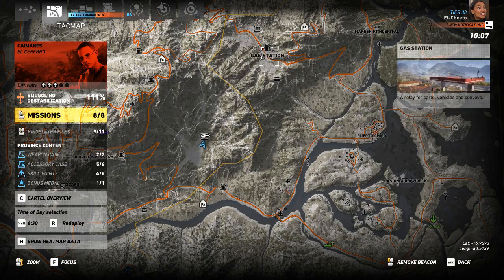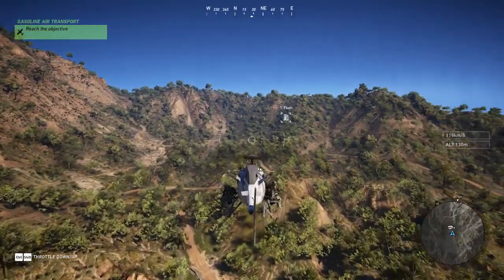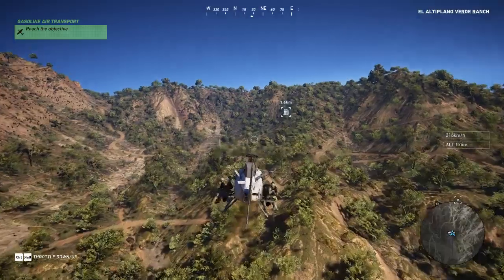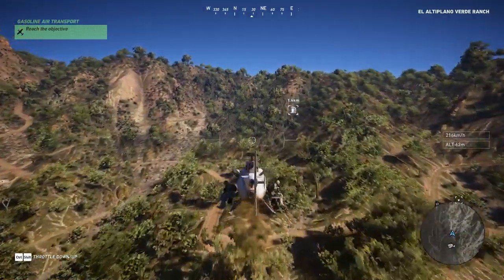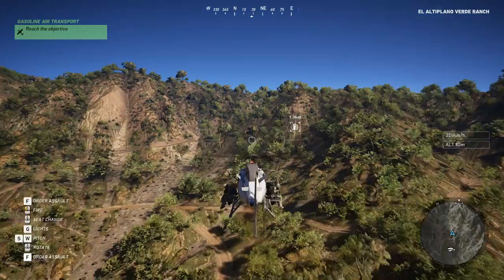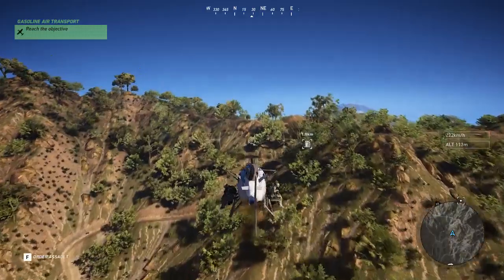This ridge helps you respawn on this side. You want to be a minimum of 1.4 kilometers away — I tested this. When you come over this ridge, come below it so it respawns everything on the other side of the ridge, which is what I think the game does to save resources.